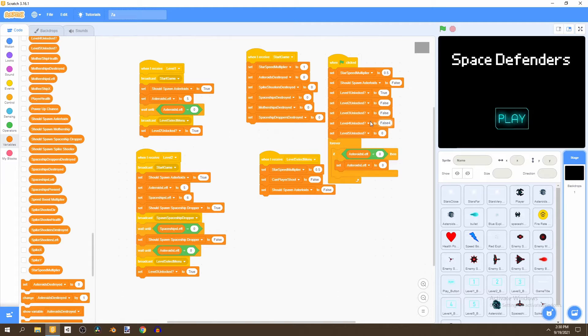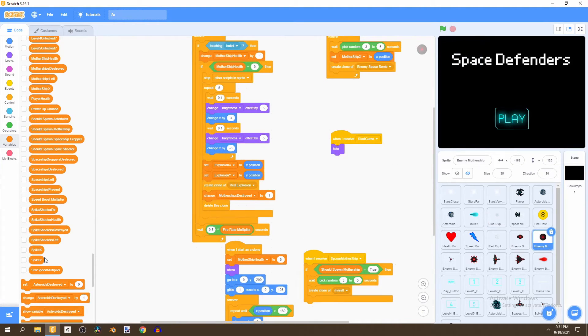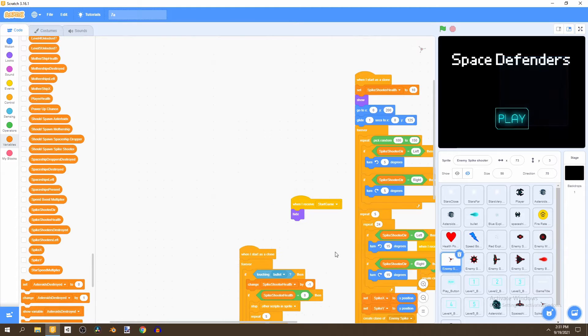We'll set all of these to false — false, false, and false. Next we'd want to go to our enemy mothership, change motherships left by negative one, and put this right where we change mothership destroyed by one. And if we go to our enemy spike shooter...